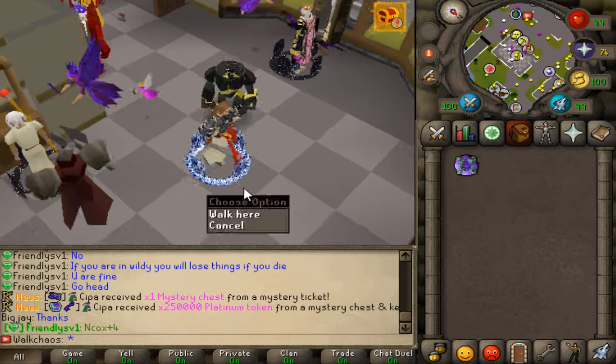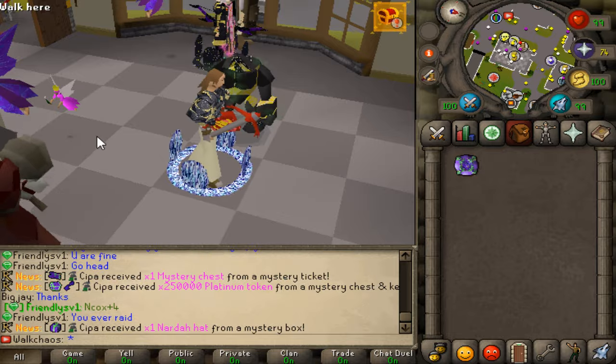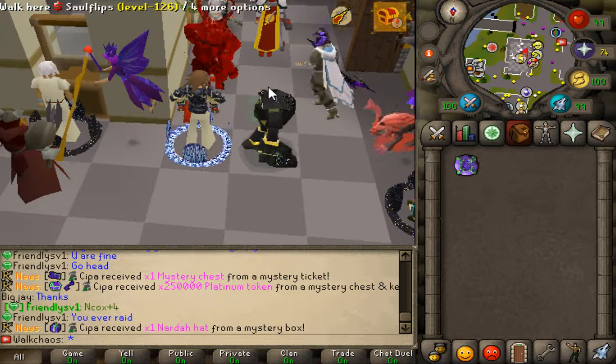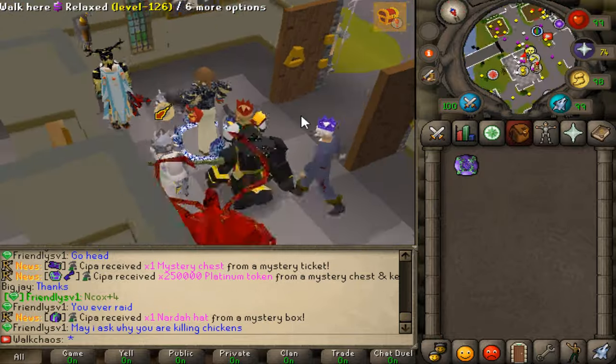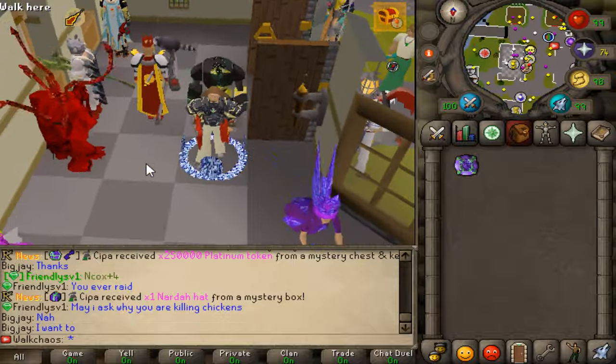Hello everyone, welcome back with our RSPS video. Today we're back on Runix RSPS, one of the biggest and most hyped RuneScape private servers out there. Fast Expires gave away a $50 bond to one lucky winner — smash the like button, comment your name down below, be subscribed to my channel, and make sure to join Runix with the links down below.